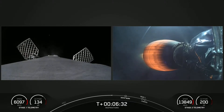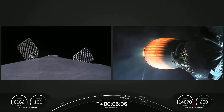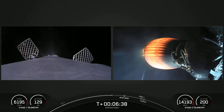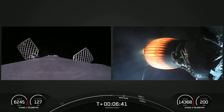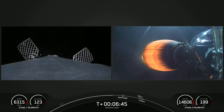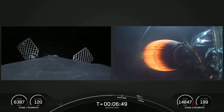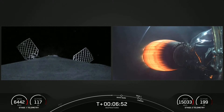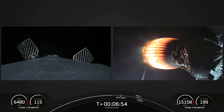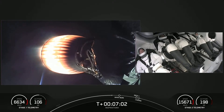About a minute left before the first stage performs its first burn. On your left-hand side, looking at the first stage, you may see those white puffs — those are nitrogen puffs helping to steer and guide the vehicle. Basically, it's the attitude control for the vehicle as it makes its way back down to Earth. Dragon, SpaceX trajectory nominal. Titan copies.